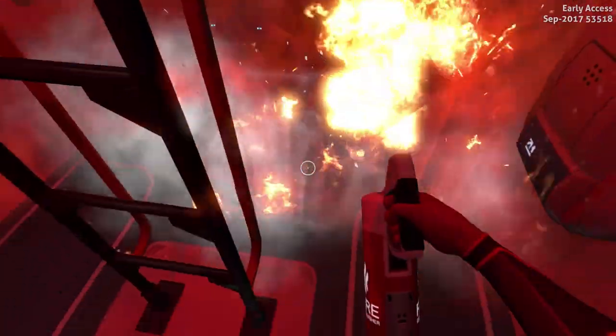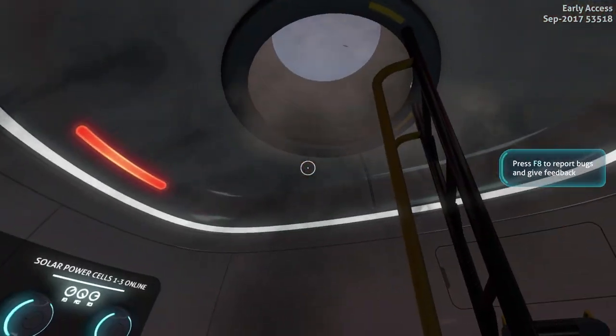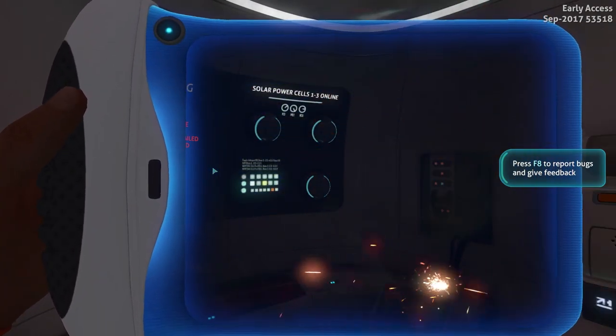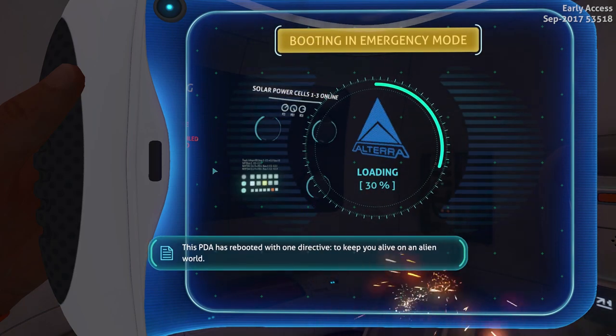We got this — use the fire extinguisher. Put everything out, put it all out, all the fires. That was easy, I think it got easier this time. Booting in emergency mode — oh, that's different.